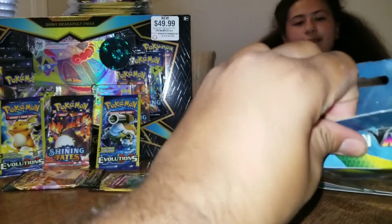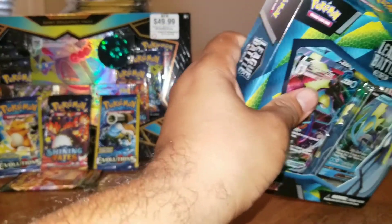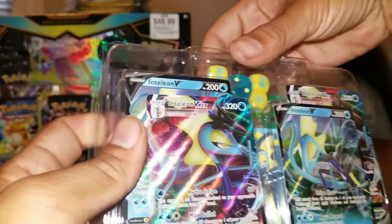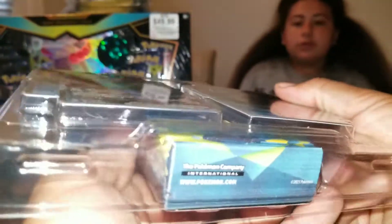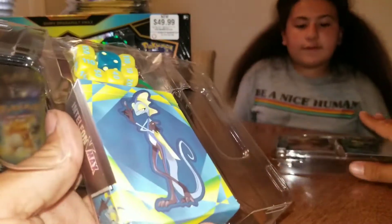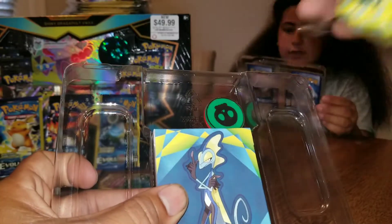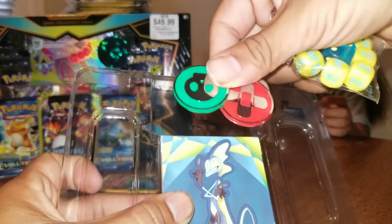Let's pop it open and see what's inside. Sometimes when they put three things to the frizzles — that's to keep it stable when it's on the shelf. So here they are. It comes with these cards. These are nice. And then it's got these sweet dice. These are some cool looking dice; I dig the colors on these dice. There's two VMAXs and two Vs.